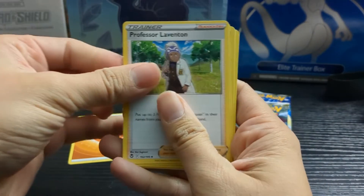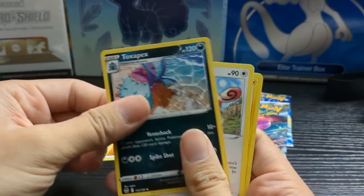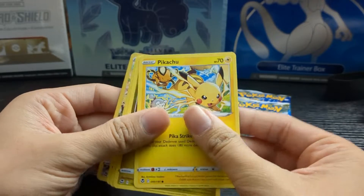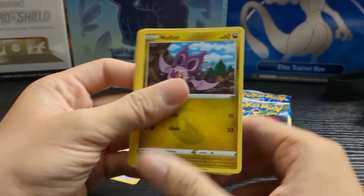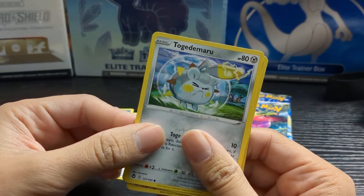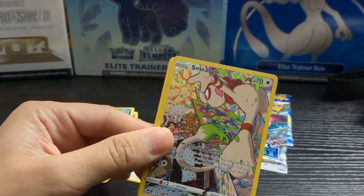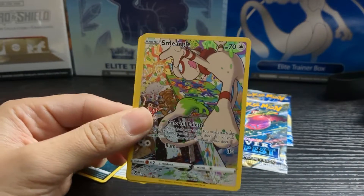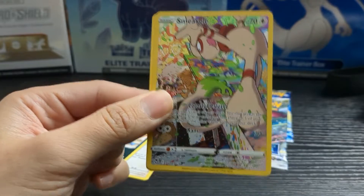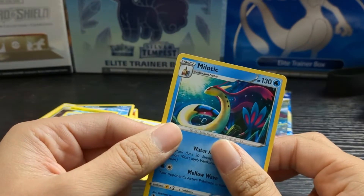Here we go — we have energy, a Professor Laventon, a pretty cool Metang, what looks like a Toxapex, a Spinda. Oh, I do like this Pikachu — I think this is a very good one, I'm going to put that aside. Is this our reverse holo? No, it's a Noivern. We do have a Togedemaru — I like the art on this.